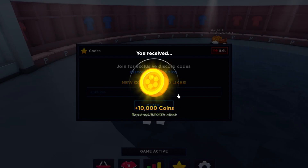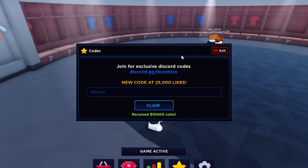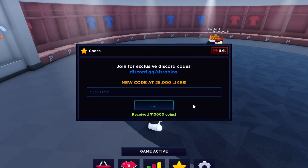Another working code is 'SLSComp' — that's SLS capitalized, then Comp. Let's go ahead and redeem that, and it should give you another 12,500 coins. That's enough to get you started to go buy some stuff. Those are the two working codes as of today.